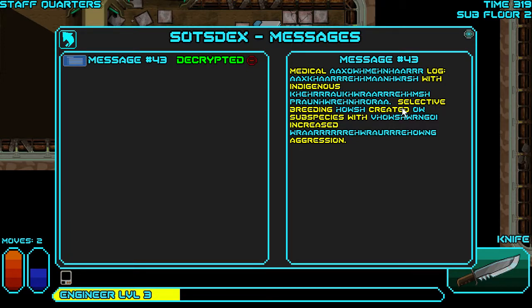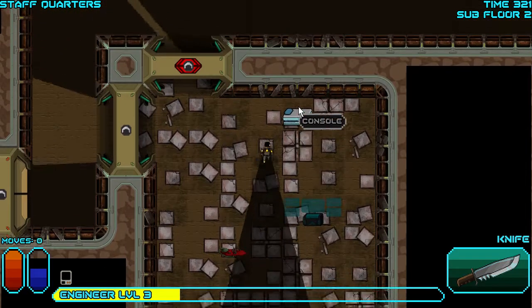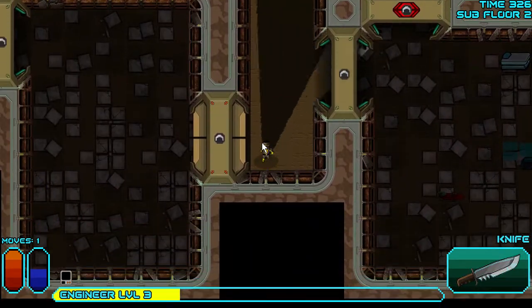Decrypt — yes, it's a medical log: selective bleeding, created subspecies with aggression. Seems not good. Let's open this thing.